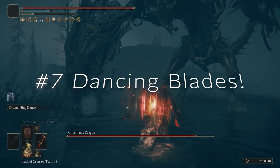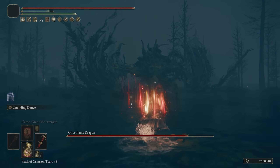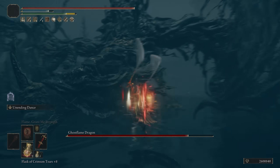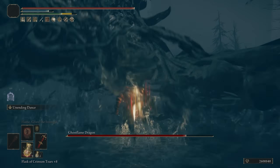At number seven, we have the Dancing Blades. The Dancing Blades of Rana have a unique Ash of War that continues to go on and on, and that is On-Ending Dance. It's an amazing Ash of War that can build up on successive hits fantastically. There's no bleed here, but there is a lot of pure physical damage. And if you do jump attacks with these, you can get a lot of damage that way too.